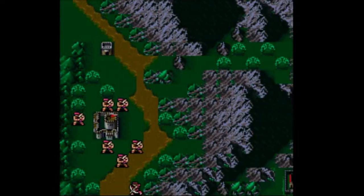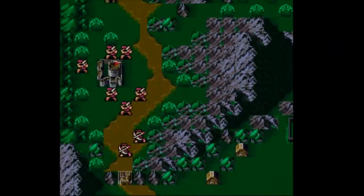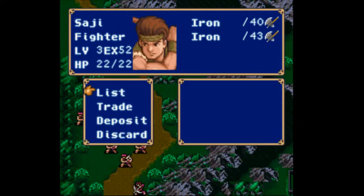Now in the English translations — the official English translations — this chapter, at least in Shadow Dragon, and I know in Warriors weirdly enough, this chapter is one of my favorite chapter names. It's called 'A Brush in the Teeth,' because these are called the Double Teeth Mountains or something like that.